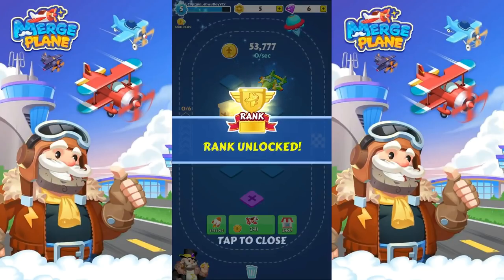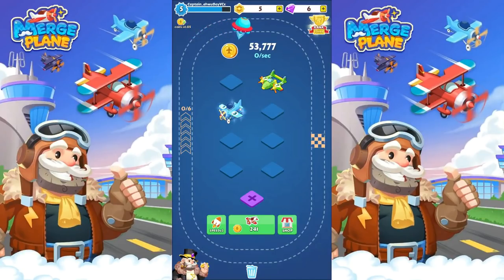I only got one plane. Rank unlocked — I'm not sure what that means. That one's making me 394 all by itself. Of course I have a three here, so I'm going to throw him in there too. Making 414. I'm getting like threes now in the boxes. So I'm going to put the four out there. 436 per second.